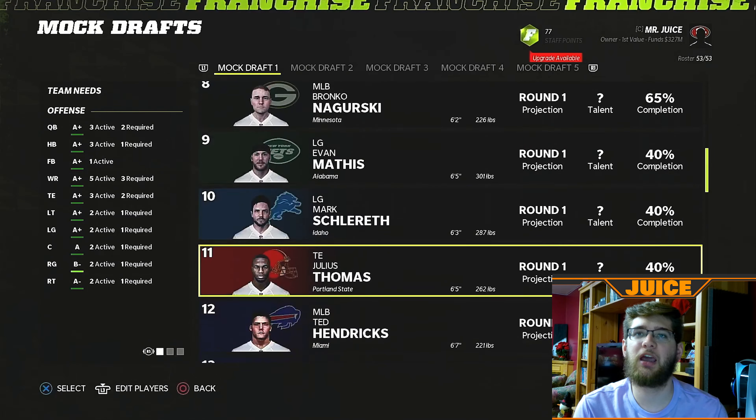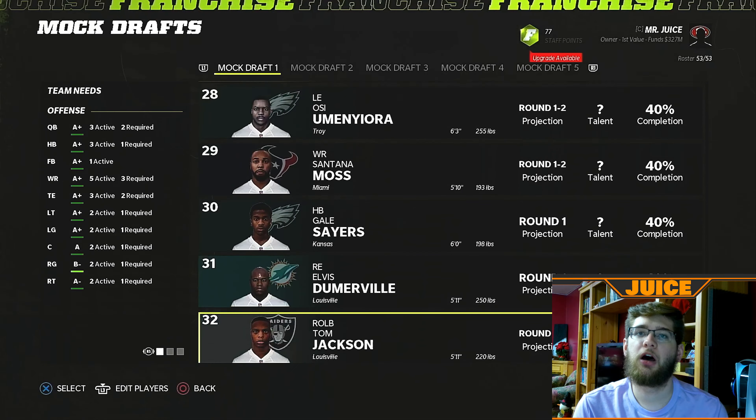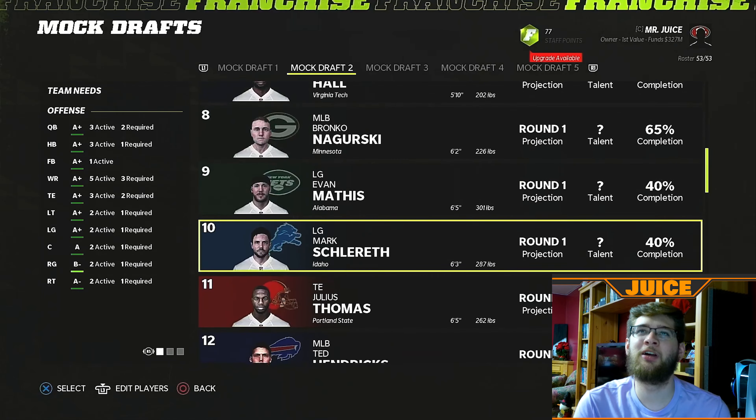If we go down to our pick — we probably have the last pick in the draft, 32 I would guess. We don't have a first round pick, duh. That's why we don't have a pick — because we don't have a first round pick. I'm an idiot.